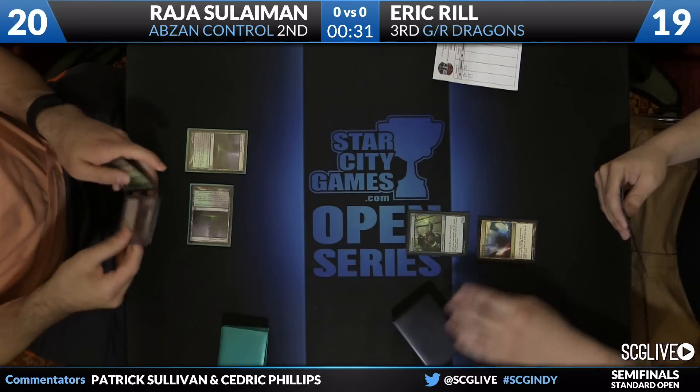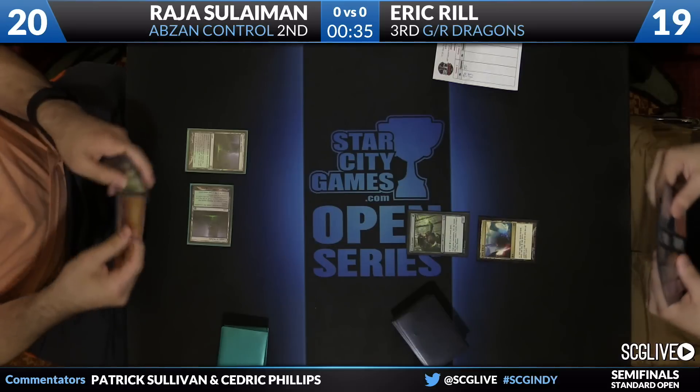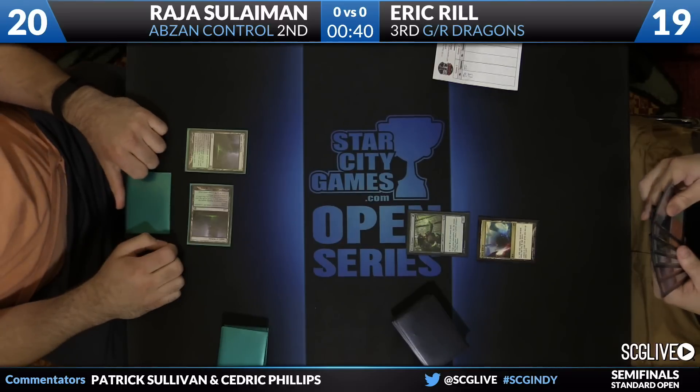Really potent opening here, and this is a vulnerability of Abzan Control. They start off the game with just a lot of lands that come into play tapped. They don't interact that easily early on, and a turn two Rabble Master here from Eric puts Rajah under a lot of pressure.